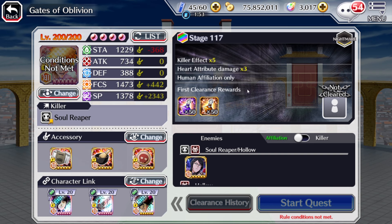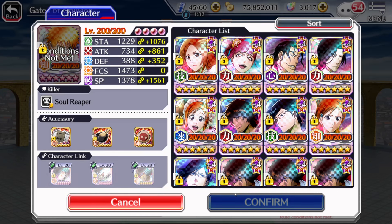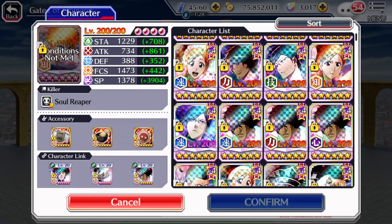Next up is Stage 117. In this case we can only bring human characters. It is a lock stage, so whoever we use here is going to get locked. We can always reclaim them later on if we actually need to. It is Heart Damage times 3 and Killer Effect times 5. We are going against Holos. This quest might be a type of difficult, but shouldn't really be that difficult. It is designed for the new Rurika.